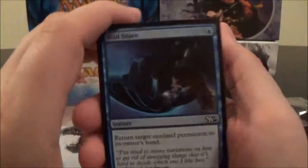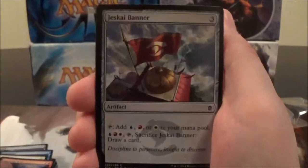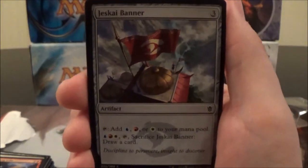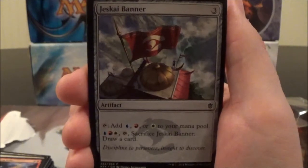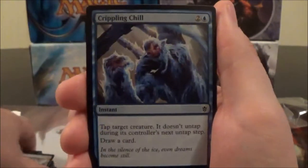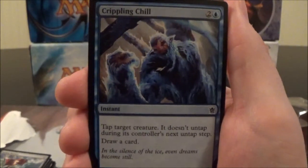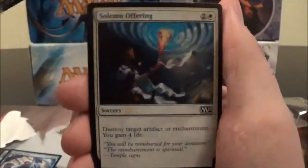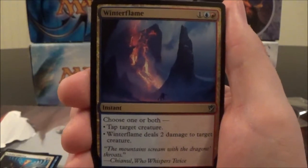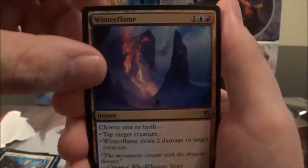Here we have Void Snare, Oppressive Rays, and Lightning Strike. Here's the Jeskai Banner — similar to the Cluestones from Dragon's Maze — a three-cost artifact: tap for blue, red, or white, or pay one of each and sacrifice it to draw a card. We've got two of those. Crippling Chill, a three-cost blue instant: tap target creature — it doesn't untap during its controller's next untap step — and draw a card. Divination, Solemn Offering. Winterflame, a three-cost instant: choose one or both — tap target creature, or Winterflame deals two damage to target creature.